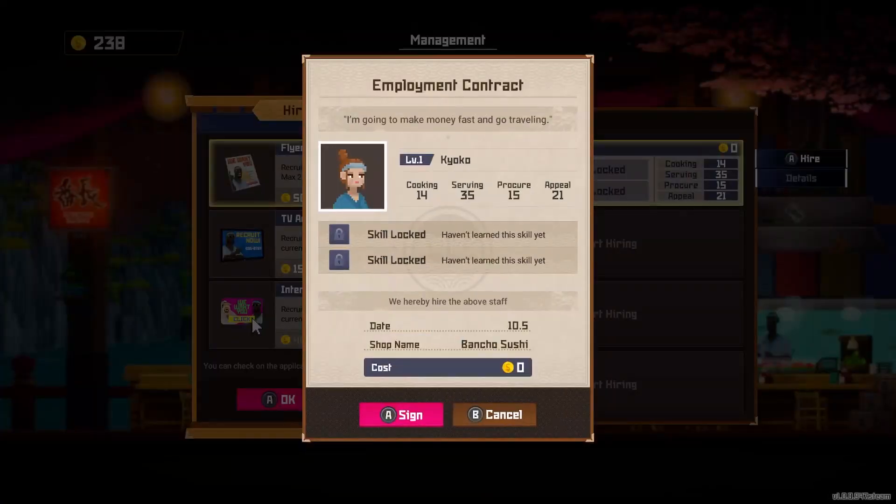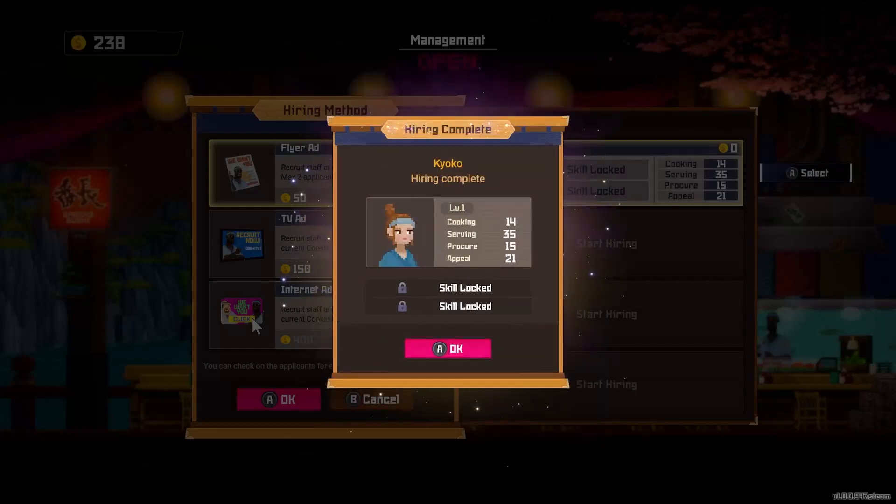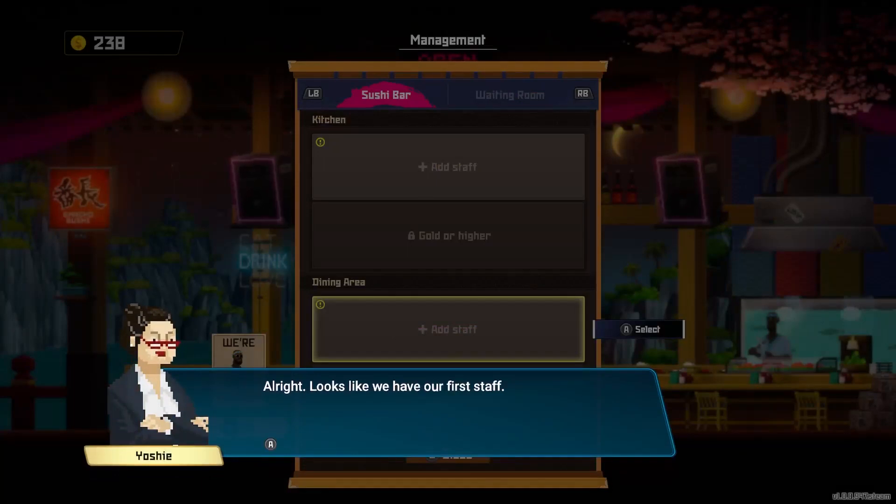Cooking 14, serving 35, procure 15, appeal 21. What's procure? I'm just guessing the higher number, the better. "I'm going to make money fast and go traveling." Sure you are — everyone's dream. You're going to be stuck in this restaurant for like 10 years. Your dreams are going to fade away. I'm not speaking from personal experience or anything. Looks like we have our first staff member.